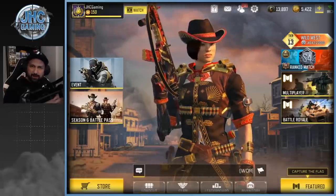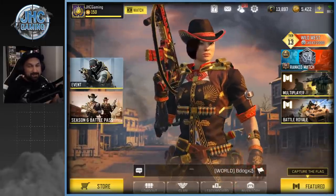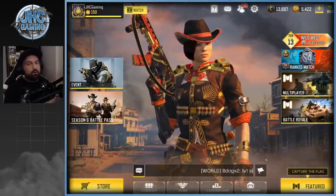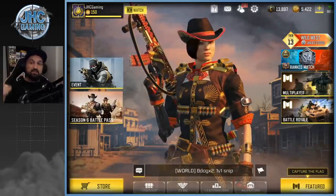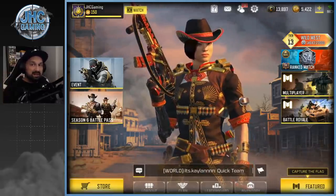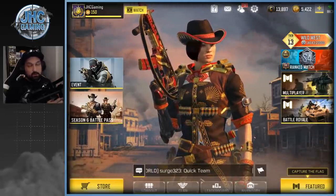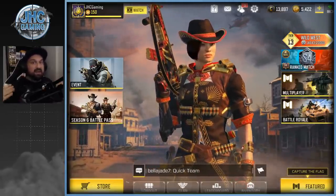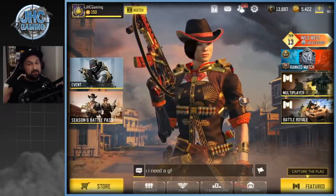Hey, what's up guys, Johnny here back with another Call of Duty Mobile video. In today's video we talk about how to get fast XP for the season pass. It's brand new in Season 6 — no more seasonal challenges or daily tasks for the season pass, but we got some new stuff. You gotta gain XP to advance in your season pass for fast and easy tiers.